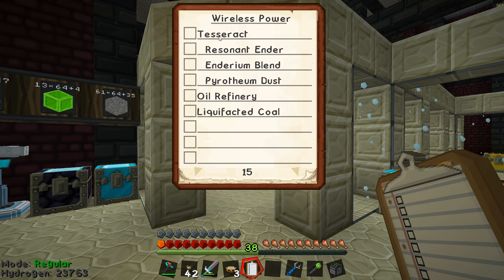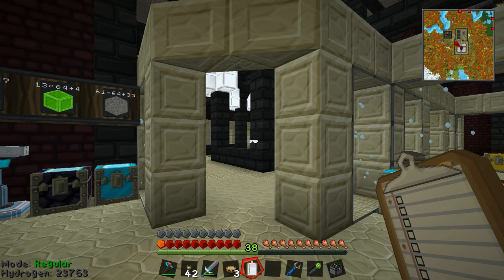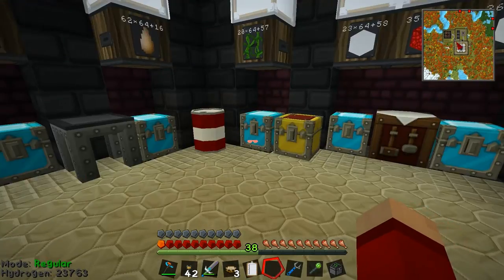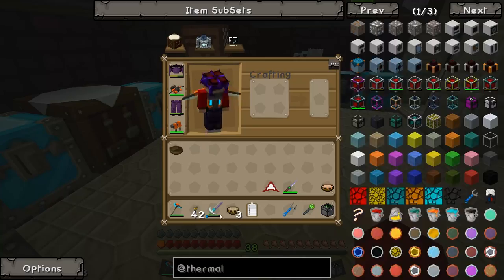Tesseracts were, once upon a time, fairly easy to make. Now they require a much larger, more elongated process and more equipment. After I make a tesseract, I also need to make an oil refinery, and I also want to make liquefied coal for the tanks out there. That's everything on the list today.